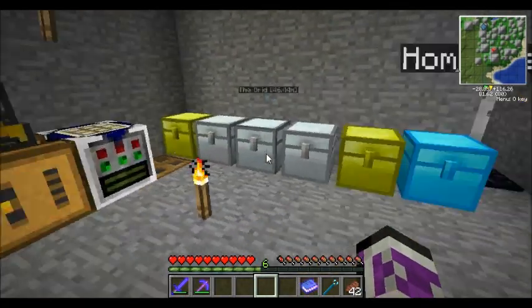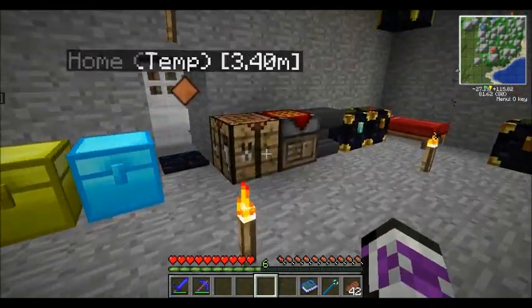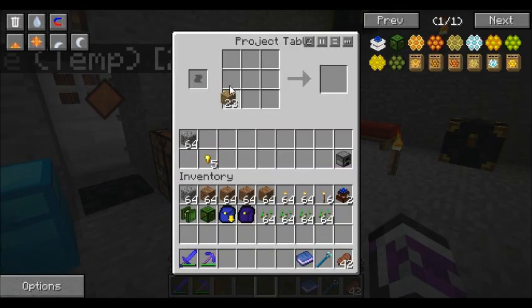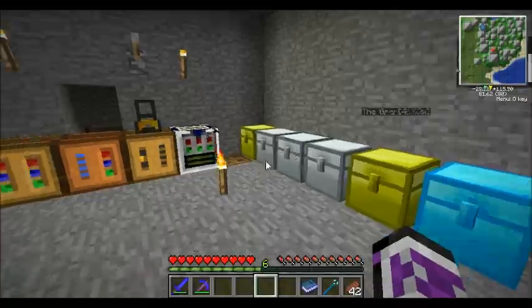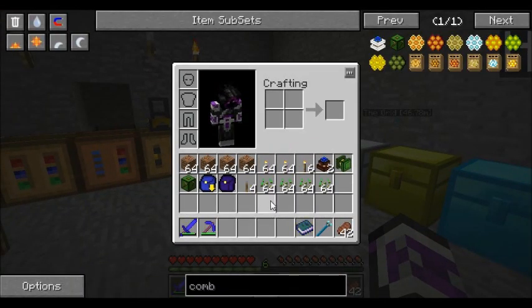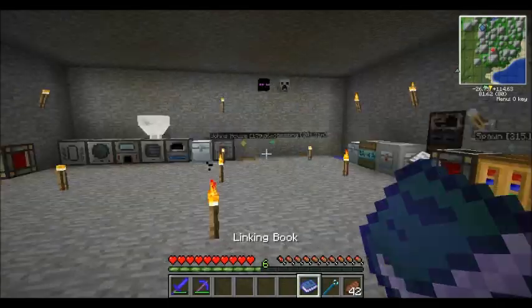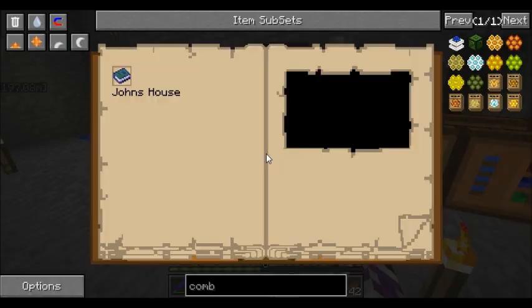I think that should do us. Do we have levers? I don't think I have levers, so we're going to make a couple. Alright - farm, combine, peat engines. Yeah, we're good. We're going to go ahead and port back to John's house and go set it up.